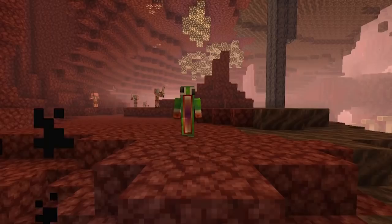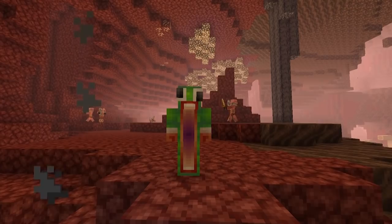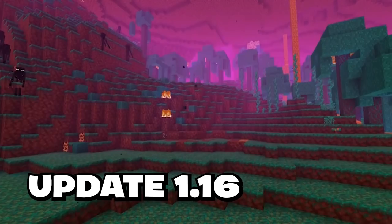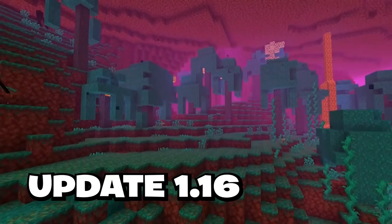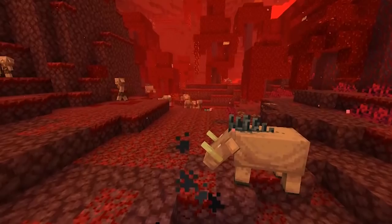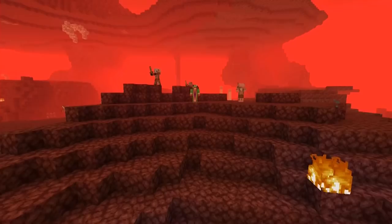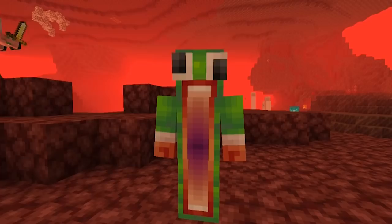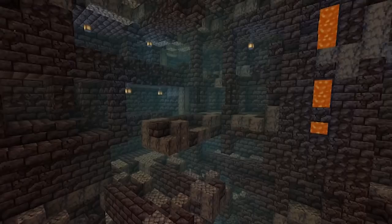Number thirty-one: just like when they first added biomes to the overworld and forever changed world generation, the 1.16 update made an extreme makeover to the Nether by adding five completely new biomes: the Warped Forest, the Crimson Forest, the Basalt Deltas, the Soul Sand Valley, and the Nether Wastes biome. This totally qualifies as a game-changing update since the Nether hadn't really changed since the 1.2 update.